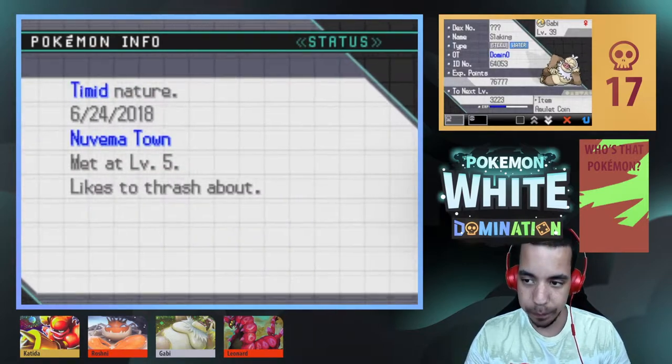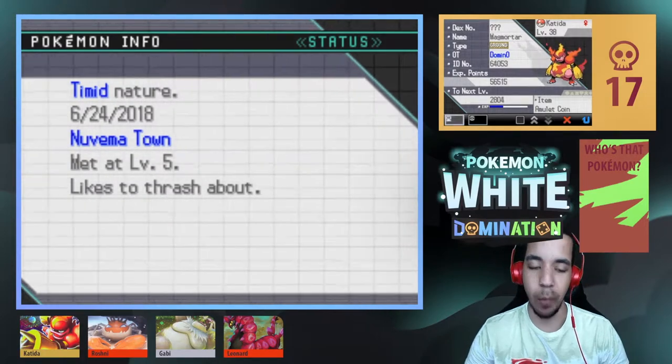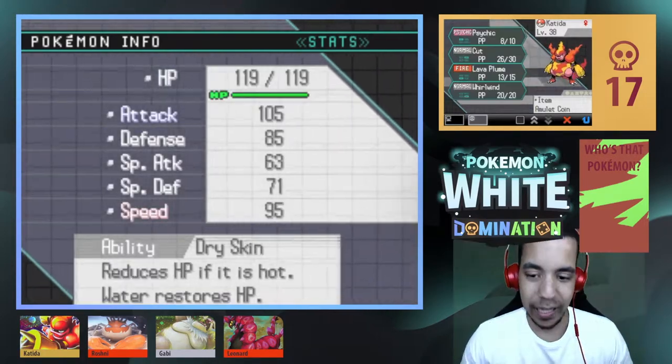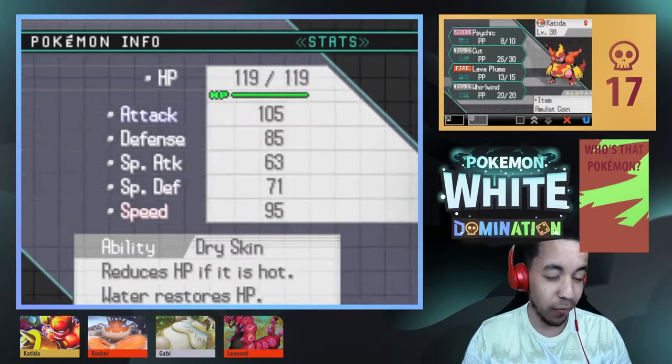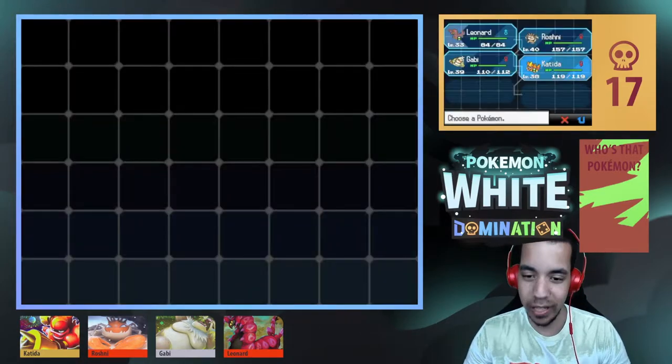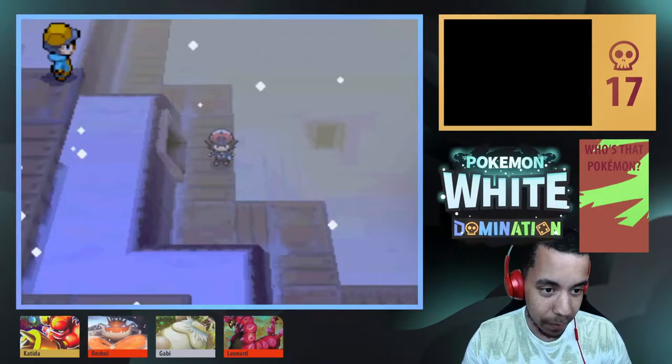Next up we have Gabby, the powerhouse of the team — a level 39 Steel/Water-type Slaking with Heat Crash, Hydro Pump, Eruption, and Toxic, and the Swift Swim ability. Next we have Katita, our starter, the level 38 Ground-type Magmortar holding the Amulet Coin with Psychic, Cut, Lava Plume, and Whirlwind, and the Dry Skin ability.